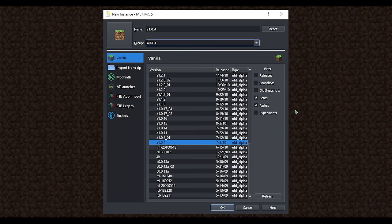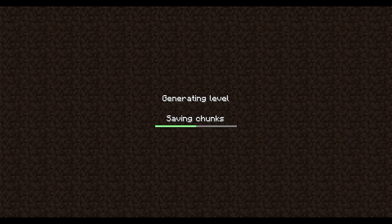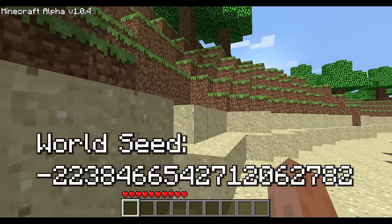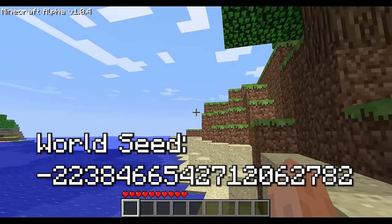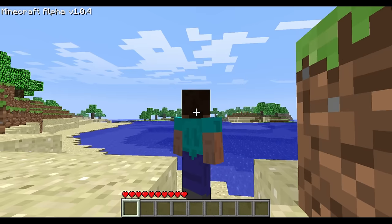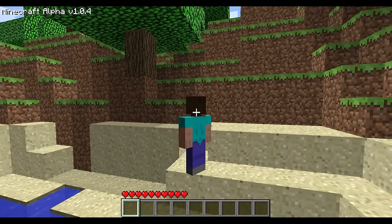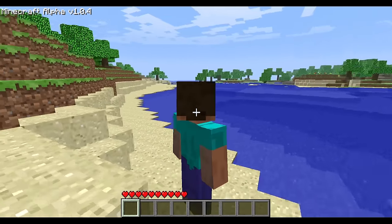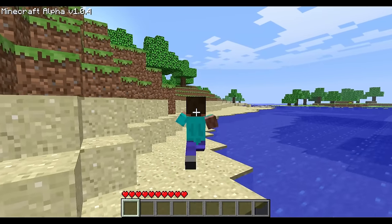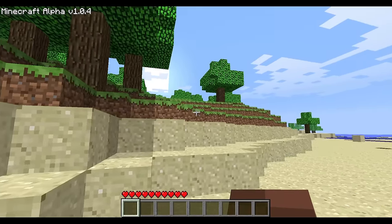This version is one of the oldest that has survival and is accessible on the Minecraft launcher. When we load in, we start on a beach, and I go into third person to try to get a good look at Classic Steve. I didn't know this at the time, but you can't face yourself in third person mode in this version unless you also toggle your HUD with F1. I simply thought that the feature didn't exist yet. You'll notice immediately that our arms don't quite work, not in the way we expect, at least.